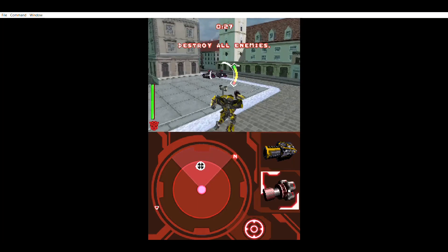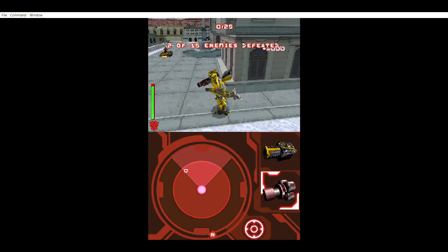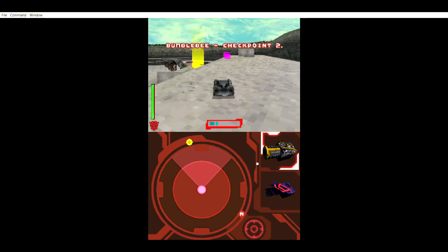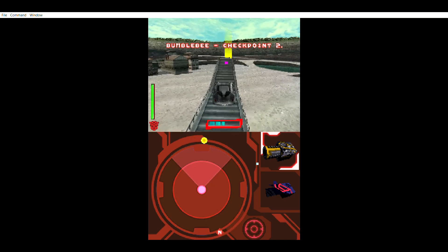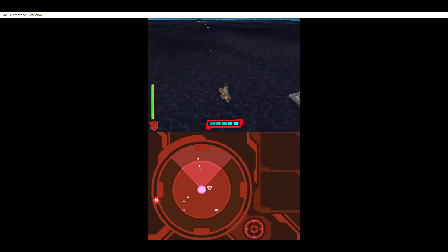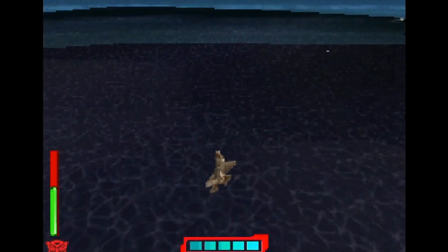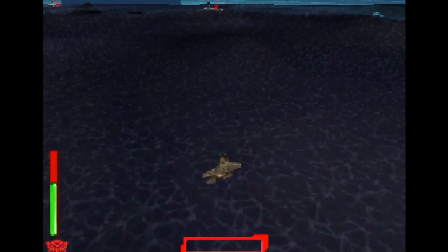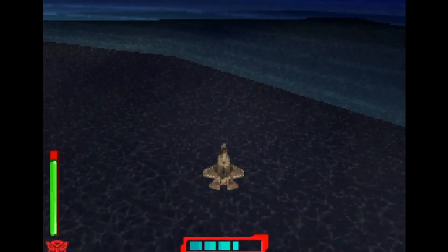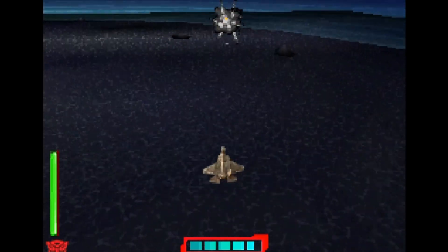Then we have to go back to all three locations to do challenges. First challenge is playing as Bumblebee to kill everything before time runs out. Next one is a race between Sideswipe and Bumblebee — but this is a waste of time in-game and in-universe; you should be fighting Decepticons, not racing each other. The third challenge is so boring, the only way not to be bored is to sing Danger Zone by Kenny Loggins.